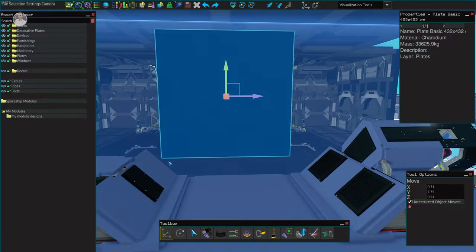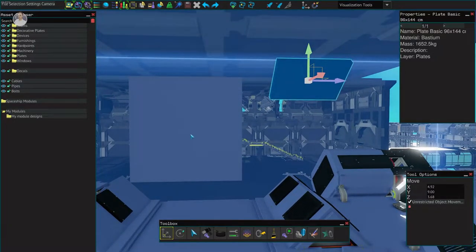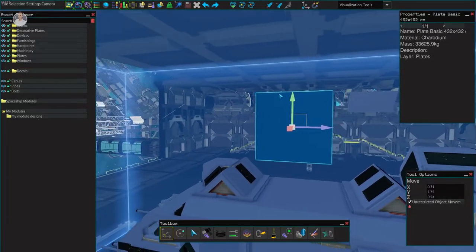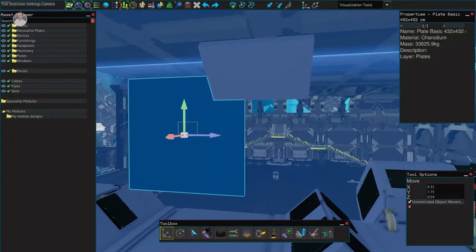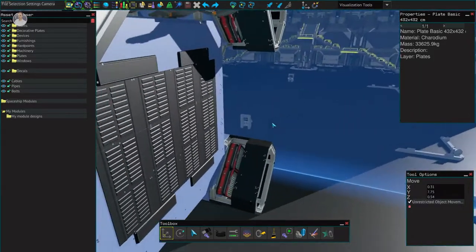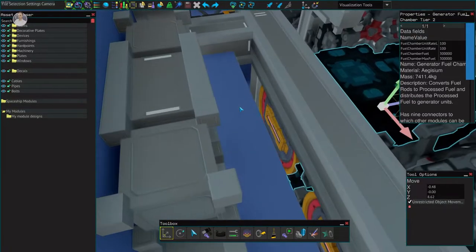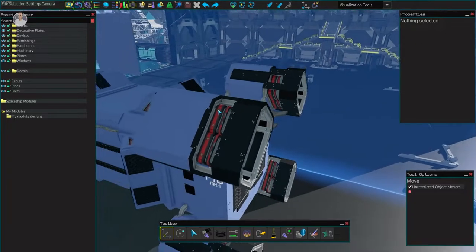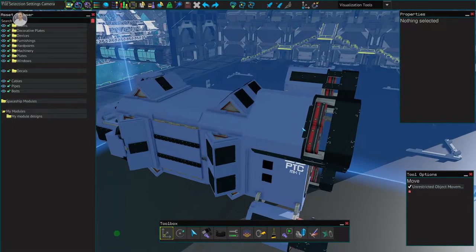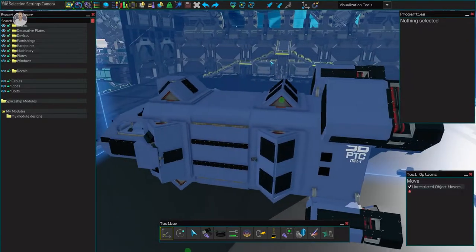Another reason I chose the largest plates is because the bigger the plate, the more hit points it has. A 96 by 144 plate will have far fewer hit points than the large one. If you're making any sort of fighter ship, use the biggest charodium plates and always try to protect the core — the generators, generator fuels, and especially the fuel rods. If those get hit, it's a gigantic explosion.